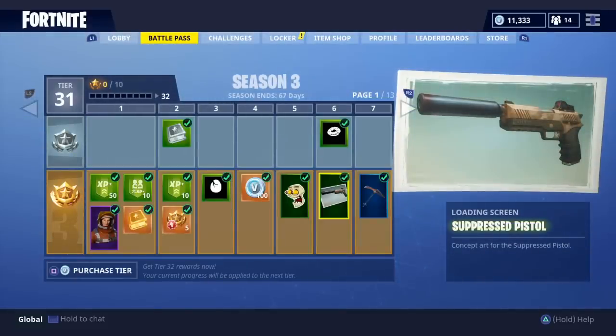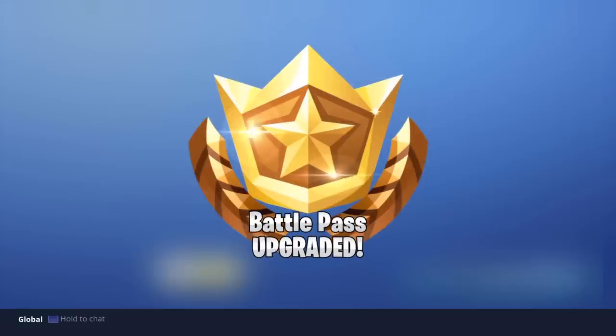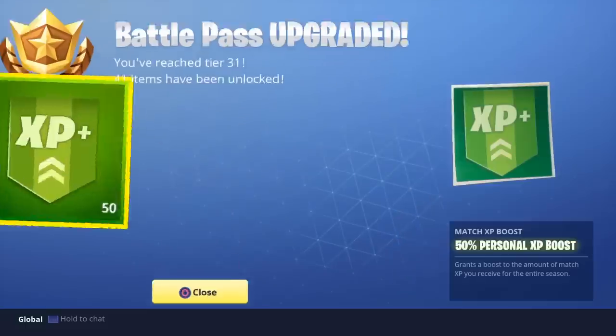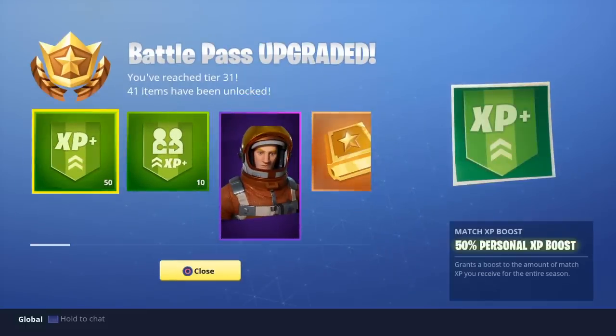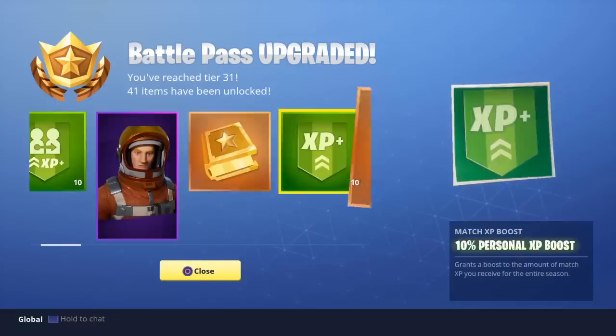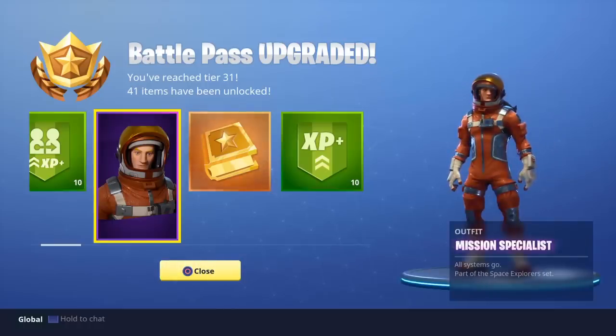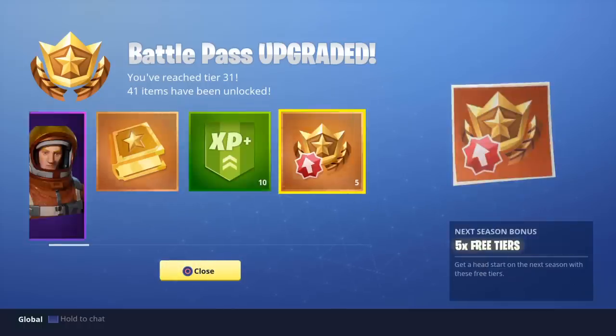Let's just go ahead and buy it. There's a really cool animation. You've reached Tier 31 — 41 items have been unlocked. So you actually unlock a lot of items. I'll just go through all of the 31 tiers. You get Battle Pass challenges and the outfit you get is Mission Specialist, which is really cool.